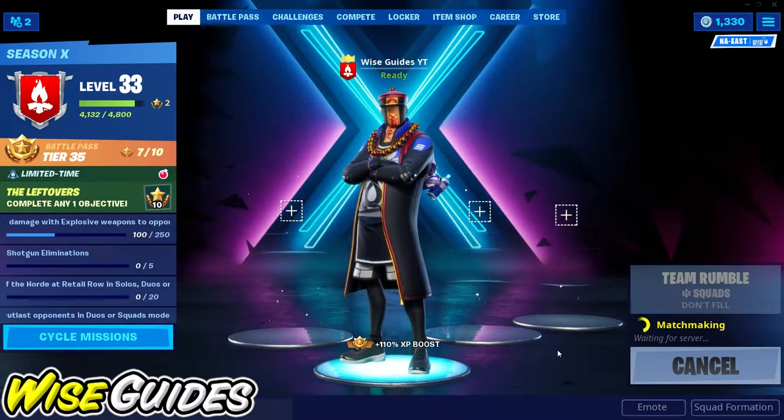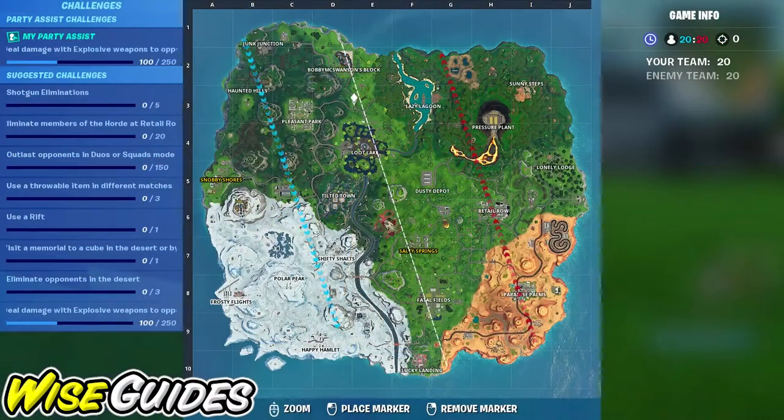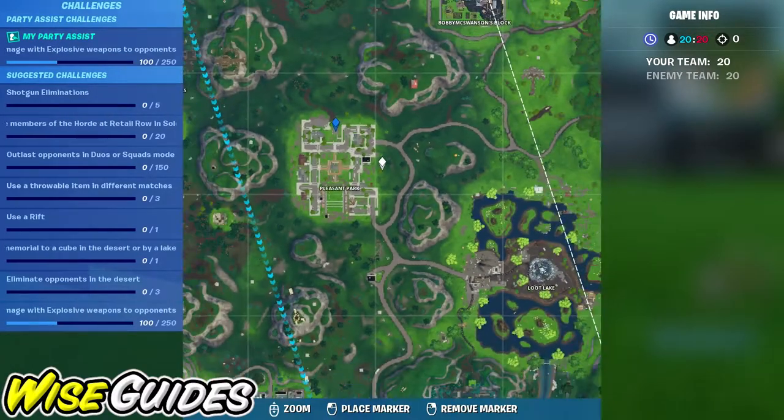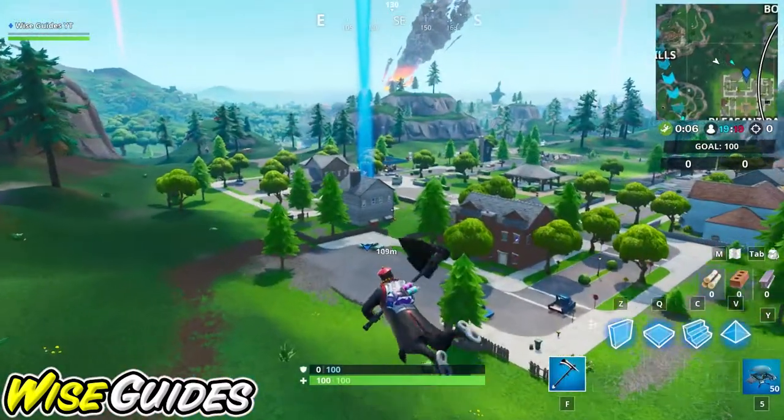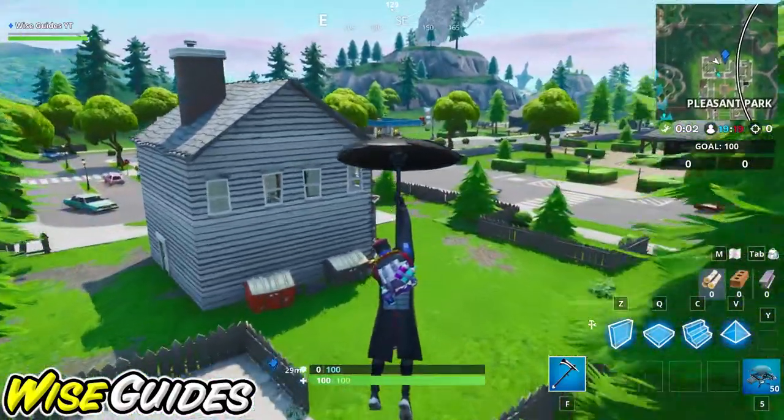This one's actually pretty easy — I got this done in about 34 seconds, so about half the time I was given. For this one we're going to be headed to this house at Pleasant Park. The reason we're choosing this house is that it has a rather large basement with tons of mats.